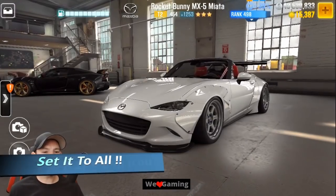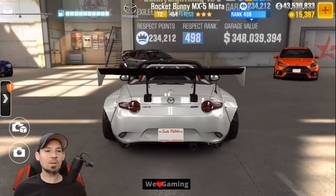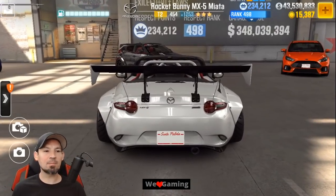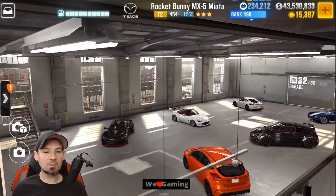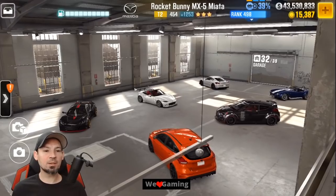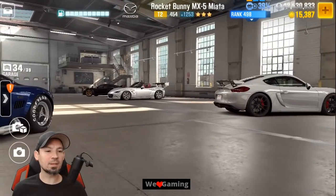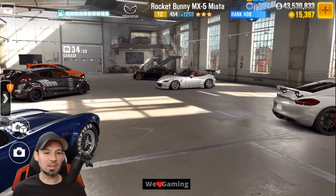Hey, what's up everyone, Danny Lightning back with another CSR2 video. I'm going to show you guys the shift pattern to drive the Mazda Rocket Bunny MX5 Miata. This is one of the best tier 2 cars in the game right now. After I show you the shift pattern, we're going to do a review on this thing, talk about it, and even do a couple live races with it.